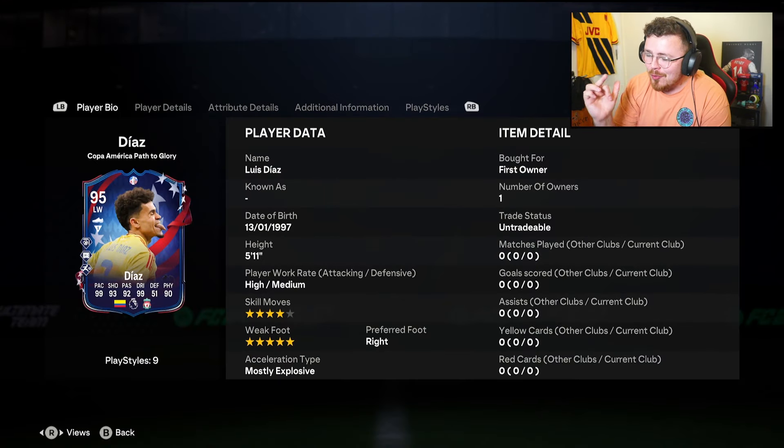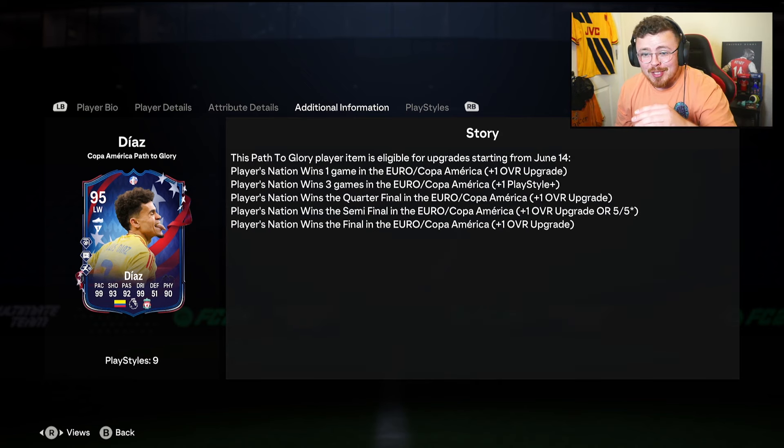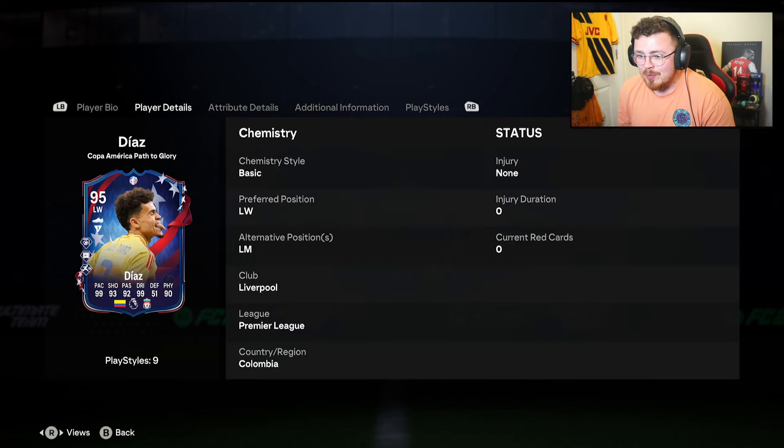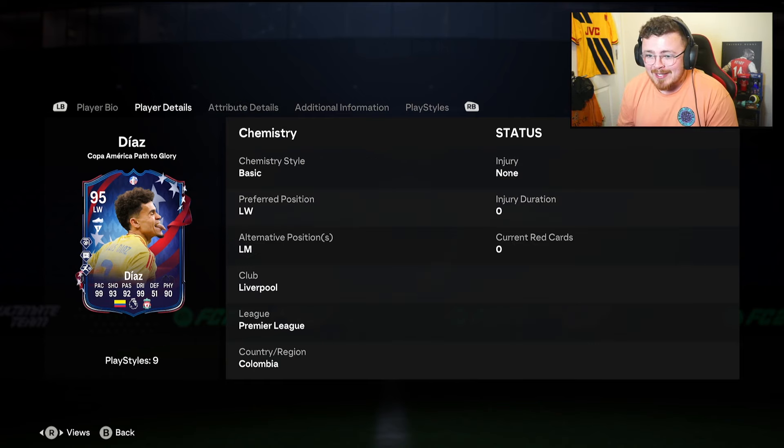Like this man — if he was 5'5 would be a dream. Of course these are upgradable cards, potential to go up to like a 98 rated. An extra playstyle plus gets added if they win three games, could go to 5'5. Columbia are a very solid side in the Copa America, so hopefully at least a couple of upgrades will be given. But even if it doesn't get the upgrades, the dribbling's phenomenal, the shooting's good, the pace is there, the passing — he has it all. Such a well-rounded card.